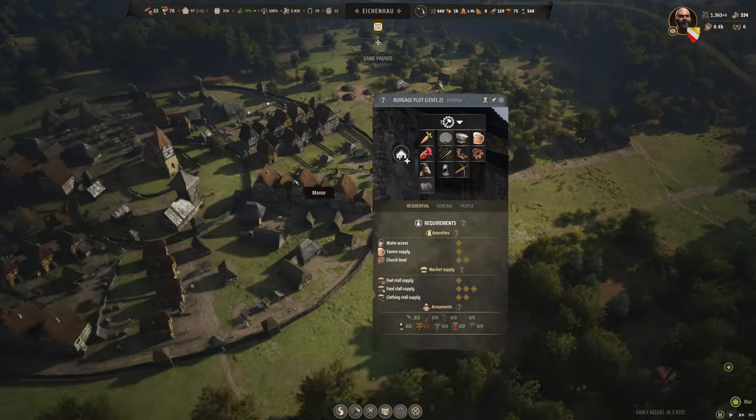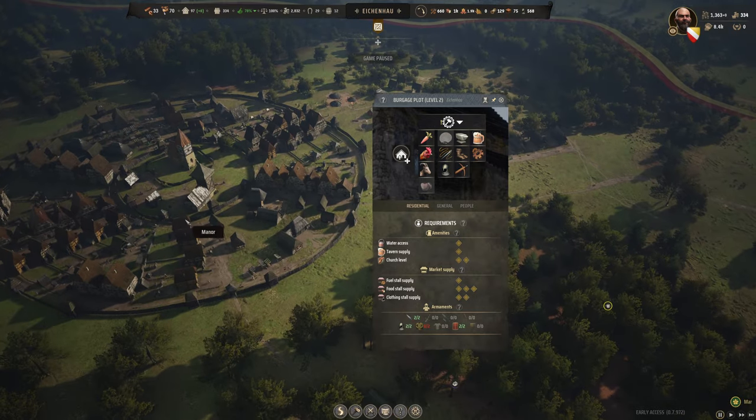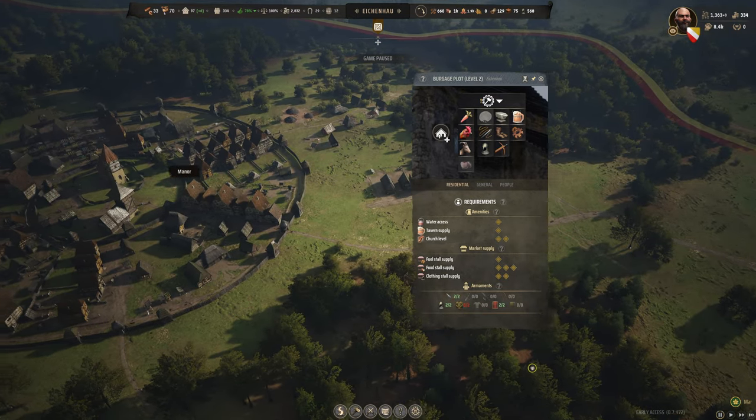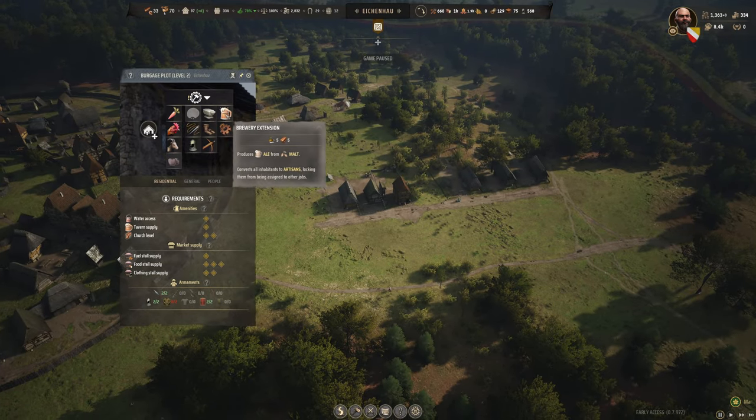The brewery isn't really needed here because the money you make from blacksmithing and exporting lets you just import ale and send it straight to the tavern. If you want to min-max with unlimited space, you could import barley, make malt, then make ale and sell it at the tavern.